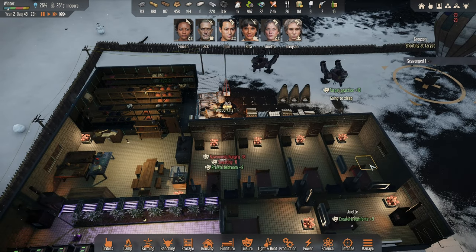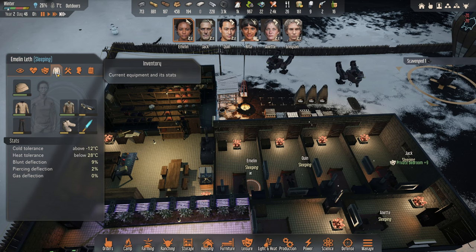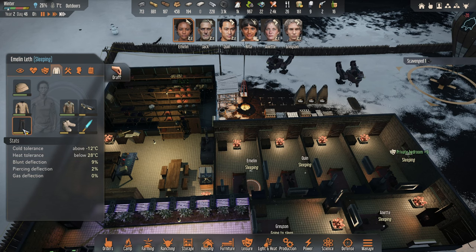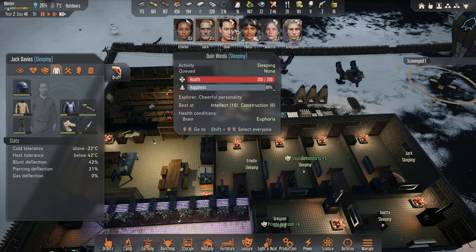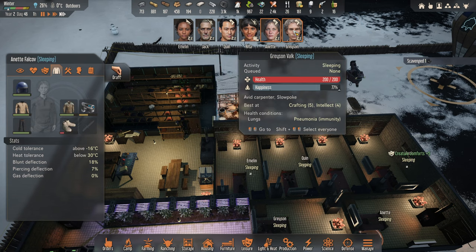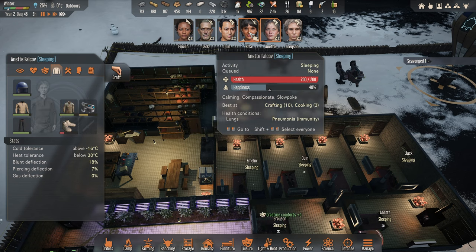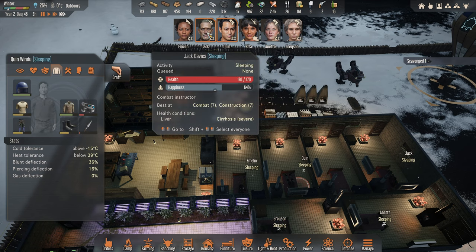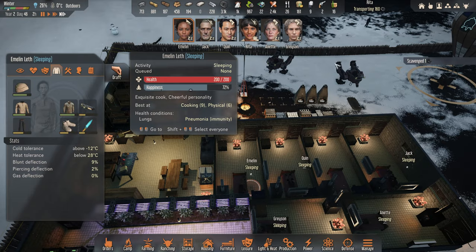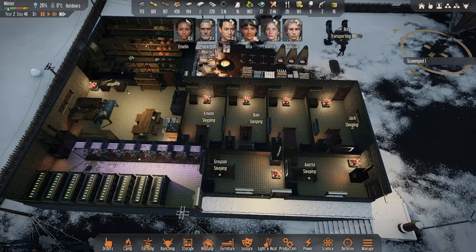Emeline is ravenously hungry. How are people for clothes? Anybody really in desperate need? Not really — boots maybe. Jack, did you put those boots on? I don't really want to give them to Emeline. We'll wait until somebody needs them, I think.